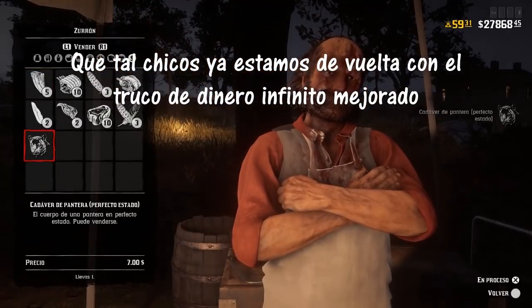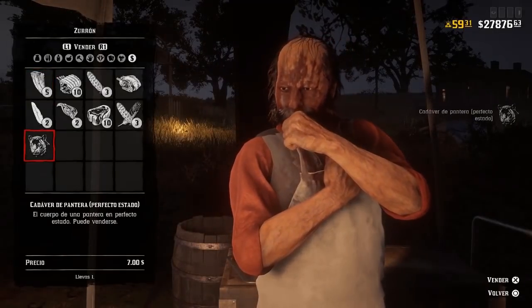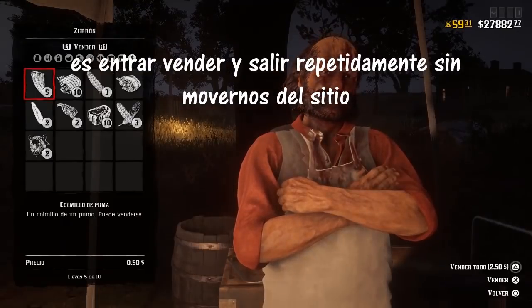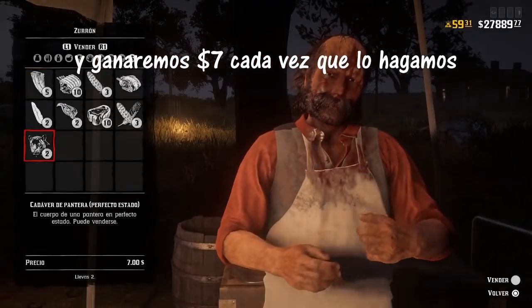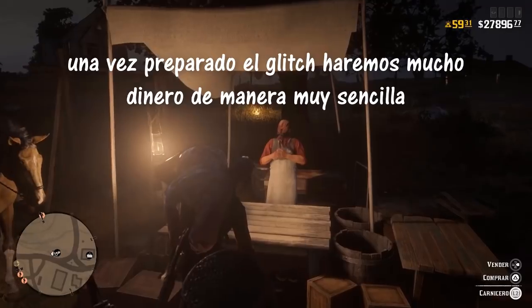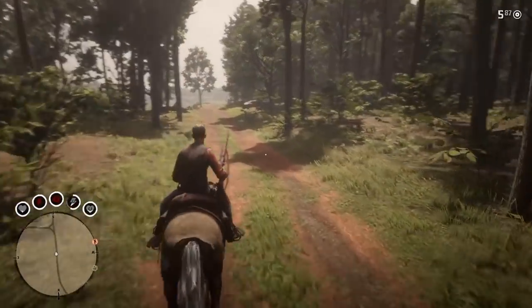Hello everybody, welcome to the channel. Here we are again with another infinite money glitch at the butcher. It's a little bit less rich than the one we found last time — this one is only going to give us seven dollars — but it's very simple. Just rinse and repeat: come in and out of the butcher and you'll be earning seven dollars non-stop.